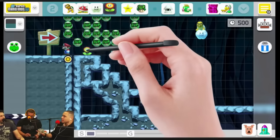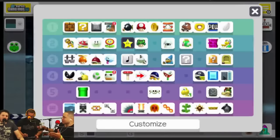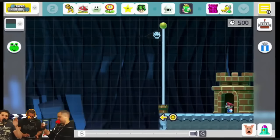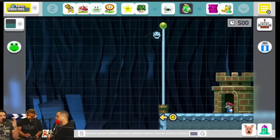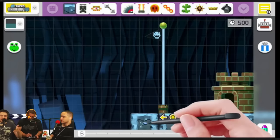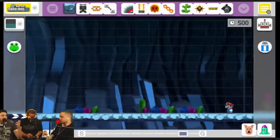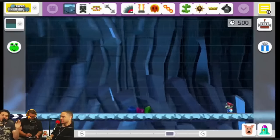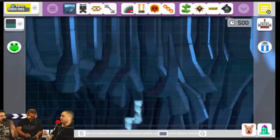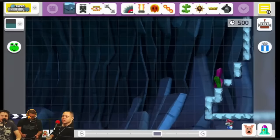Can you make a really long level that takes like three or four minutes to beat? You do have a limited amount of space — that's the maximum amount of length you can make a level. What you do have is some verticality. I always found myself building my levels vertically, turning, and then going down. With that approach, you can make them last three minutes or so. They won't be crazy long, but you can give them some length.